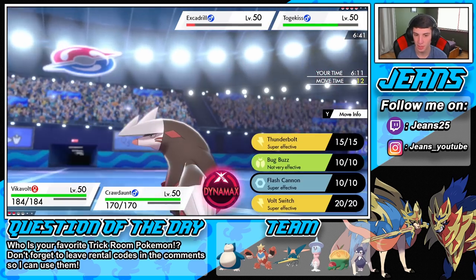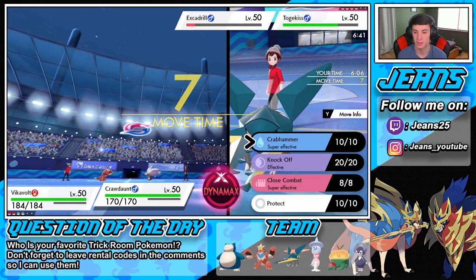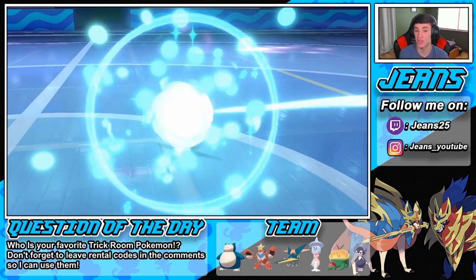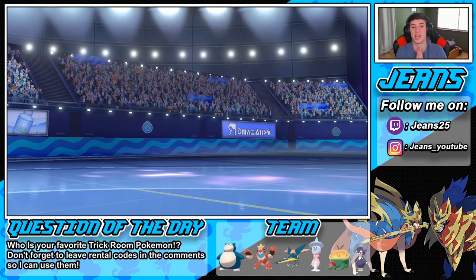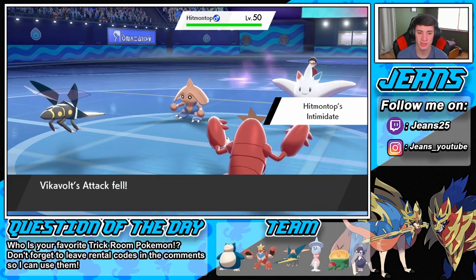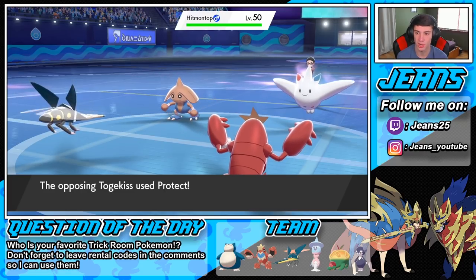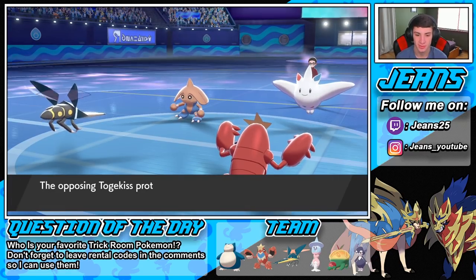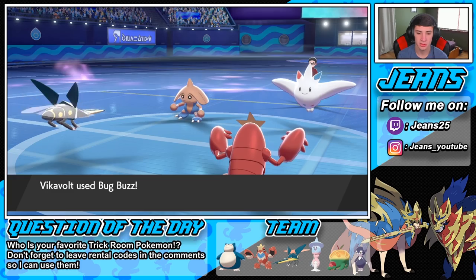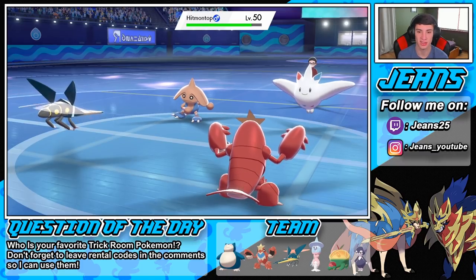I'm just going to go for Crabhammer. He switches in Hitmontop which has Follow Me — totally fine. We go for Bug Buzz in that slot, he throws Hitmontop on top. Intimidate goes off — I'm fine with it, Crawdaunt will still hit like a truck. Hitmontop goes for Fake Out, but we Protect. Bug Buzz comes across, Crabhammer gets blocked. Now I'm definitely going to Dynamax and set the rain.